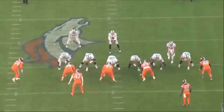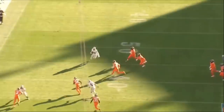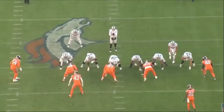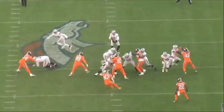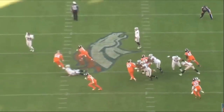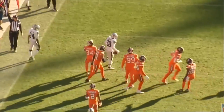Munford has a cut block on number 54 on a quick throw designed for Josh Jacobs. Watch him get out there — nice job getting number 54 on the ground. The running back picks up four yards. It's a really effective cut block. He's not diving helmet-first — he's aiming with his shoulder and body. That's a really nice job by Munford, and this one play is all I need to see to know he understands how to correctly execute a cut block.